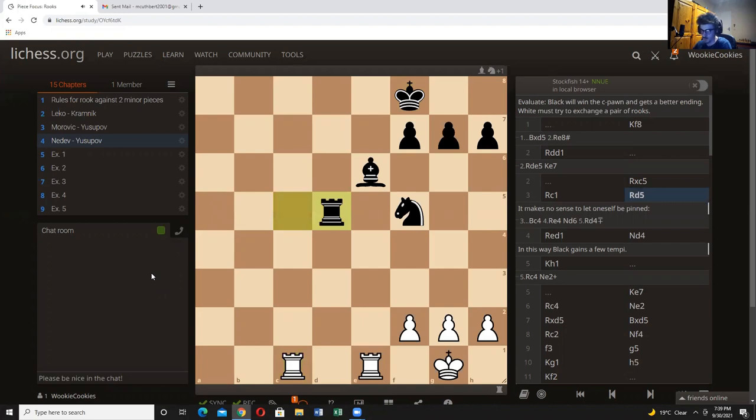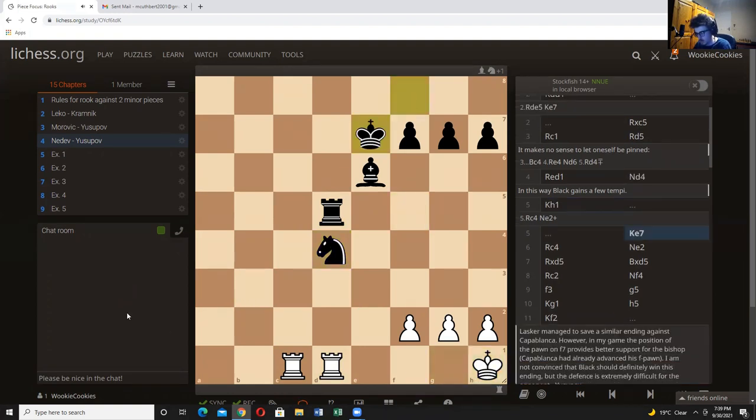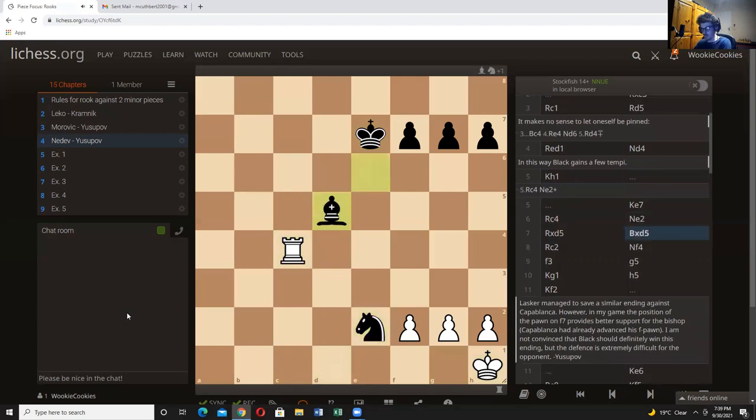There's a note discussing bishop c4, but it doesn't make sense to voluntarily pin your bishop — he's trying to keep the rook on for more winning chances. We understand the endgame is closer to a draw if rooks come off. White plays rook e to d1 — either black needs to let him activate or needs to trade the rooks. He goes with knight d4, walking into a bit of a pin, hoping the idea of knight e2 will prove strong enough. White plays king h1 stepping out of those ideas, the king comes to e7, rook to c4 pressuring the knight, knight comes to e2, and the exchange happens.